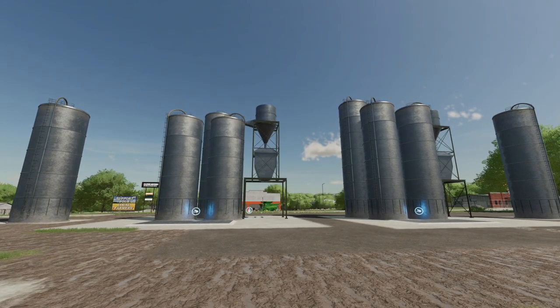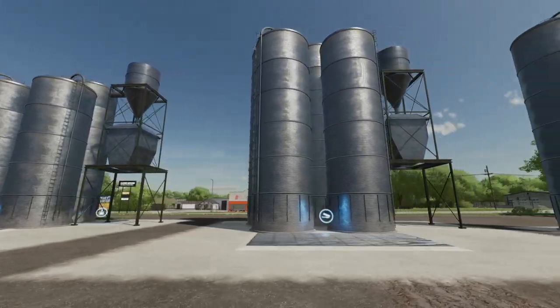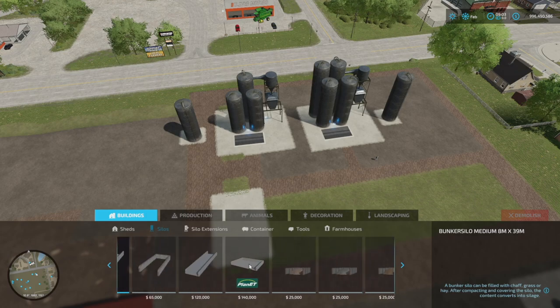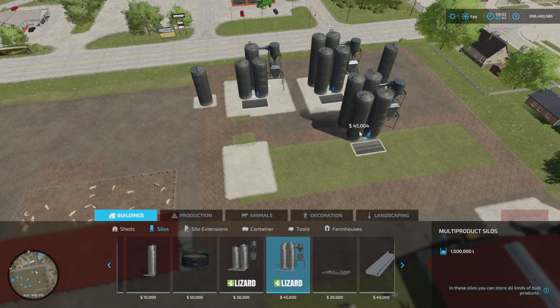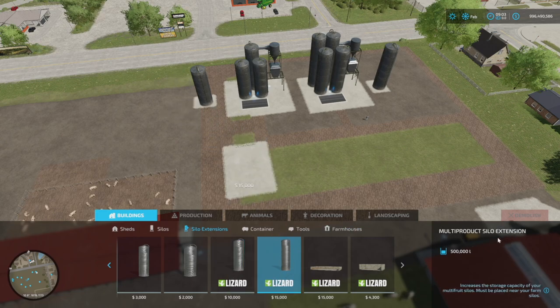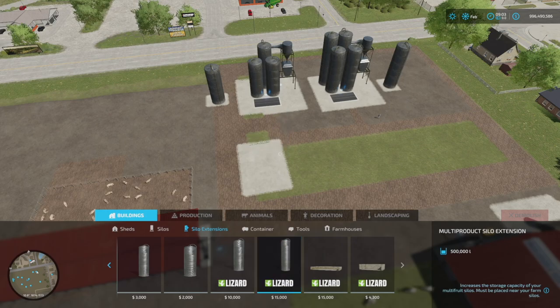There are also some old-style Low Cost Silos with four different pieces: two regular silos and two silo extensions. On the left side are the regular silo and its extension; on the right, slightly bigger, are the multi-fruit versions. The regular grain silo is 30,000 dollars and holds one million liters; there's also a one million liter multi-fruit silo. Grain silo extensions cost 10,000 dollars for half a million liters, and there's a multi-fruit silo extension — half a million liters — that can be attached to any silo, even the base game one.